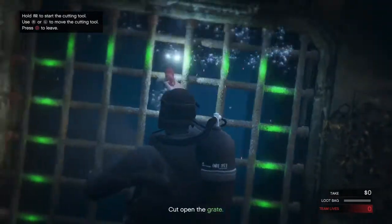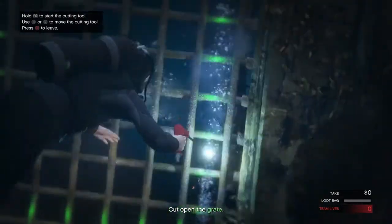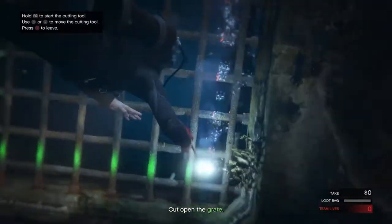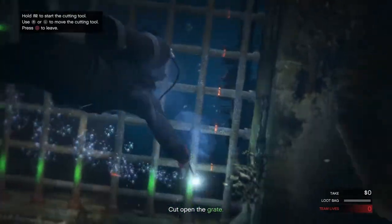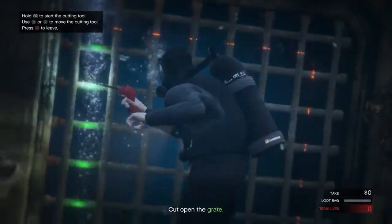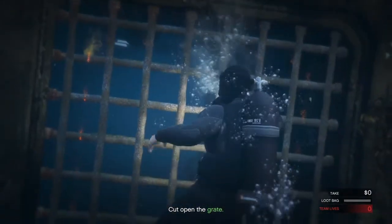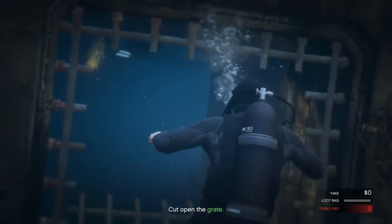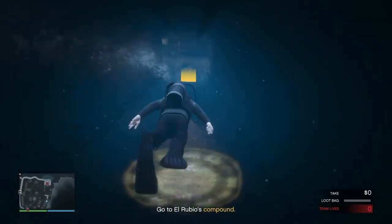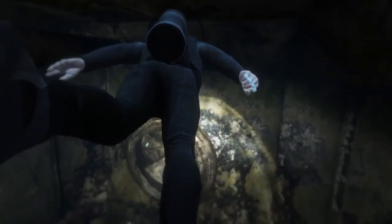Cut the gate right here — go side to side on the top, go down, then side to side again. Once you're done, just keep swimming forward. When you get to the end, you're gonna want to spam the right arrow, because that's what you have to do every time you go to a major checkpoint, like when you're leaving — same thing at the door.